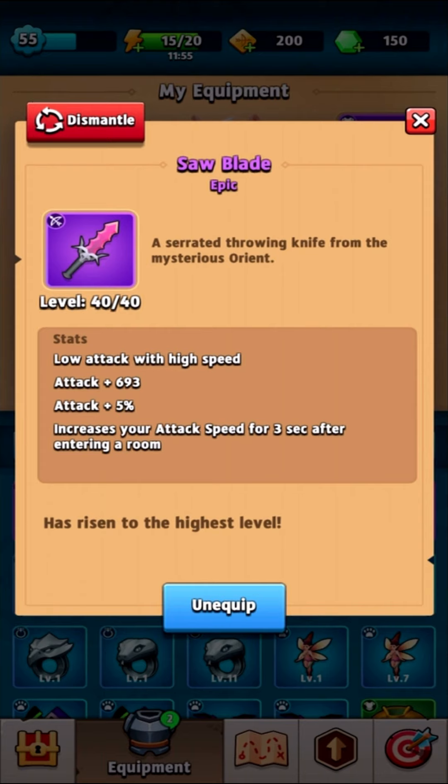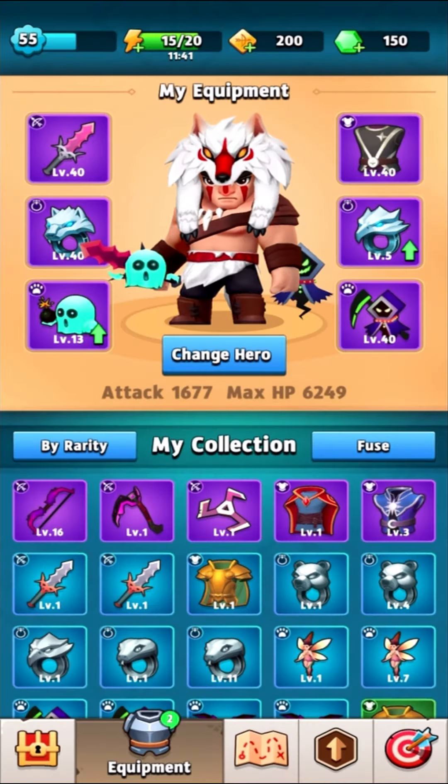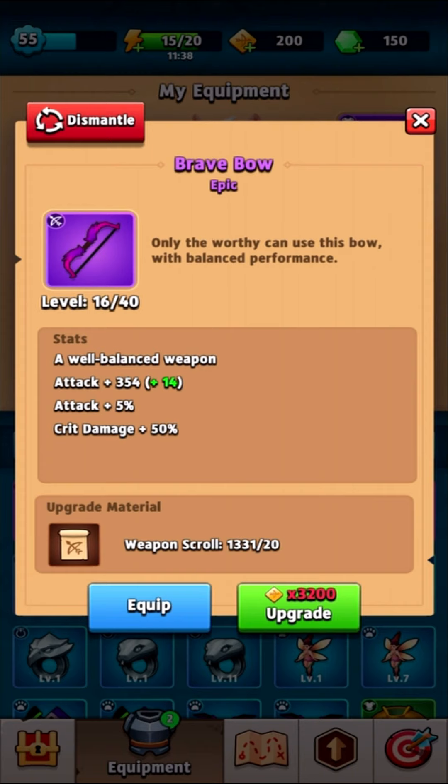We're going to be using the saw blade — it has really fast attack speed. I like it because the impact tends to push back enemies and can even prevent certain enemies from attacking if you're attacking fast enough. If you're into heavy crits, probably go with the brave bow. I think if you have a full crit build it would be pretty amazing, and this may be the weapon we switch to one day.